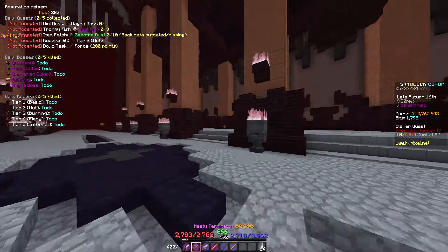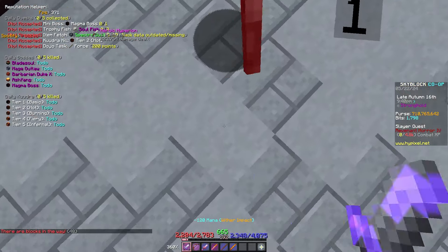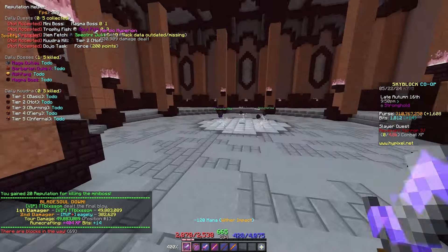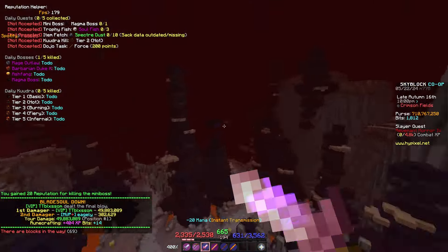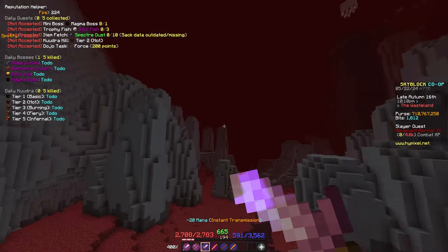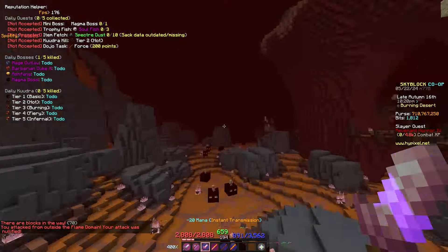Today is going to be your guide for the Crimson Isle on how to do Kugler. Starting off, every single day you're going to want to come and kill all your mini bosses. For example, we have the Blade Soul over here — kill him. Then run over here, there's the Mage Outlaw. Over here is Ash Fang, but we're not going to do Ash Fang because Ash Fang takes too long. And there's also the Barbarian Duke.